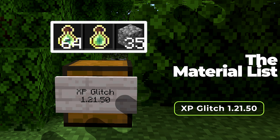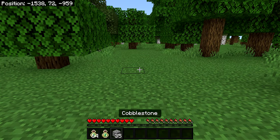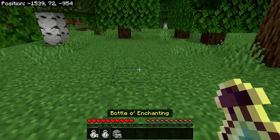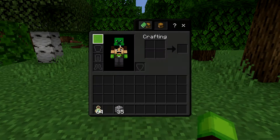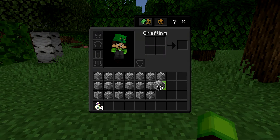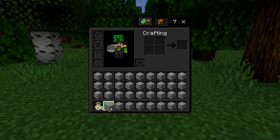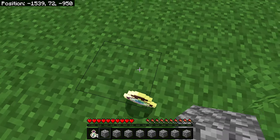You'll also need 35 of any block. These can literally be any blocks of your choice as we'll only be using these to fill out our inventory and take up space. So go ahead and get all these items. Once you have everything, grab your extra Bottle of Enchanting, throw it down on the ground and move back. Then open your inventory, grab your cobblestone blocks and fill it in, making sure your inventory is completely full.